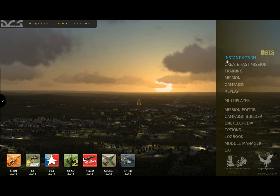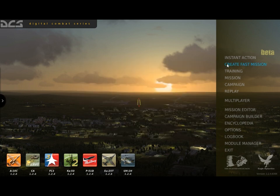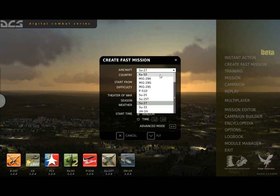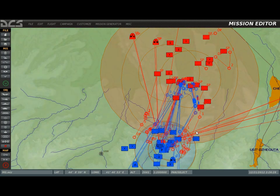Select the Instant Action button to quickly play a mission and bypass mission briefings. Each loaded aircraft has a tab that, when selected, displays instant action missions available for that aircraft. The Create Fast Mission button allows you to quickly generate missions by setting a few parameters such as aircraft type and country. You can select the Advanced button to set more detailed settings including mission location and force sizes, and then view the generated mission in the mission editor.